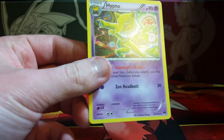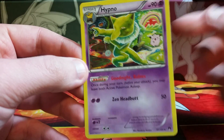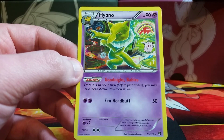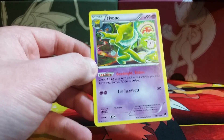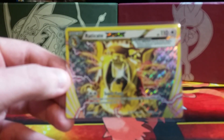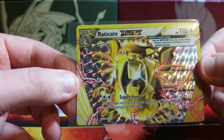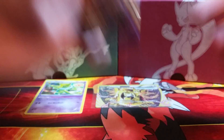This Hypno has an ability called Goodnight Babies — as if the artwork wasn't creepy enough. You can see that poor Clefairy having a nice happy time in Rainbow Land, and then this happened. Poor Clefairy. And then the Raticate Break — I don't pay a whole lot of attention to how useful cards are, but from what it seems this is going to be a pretty playable card. Very good first start pulling an Ultra Rare.